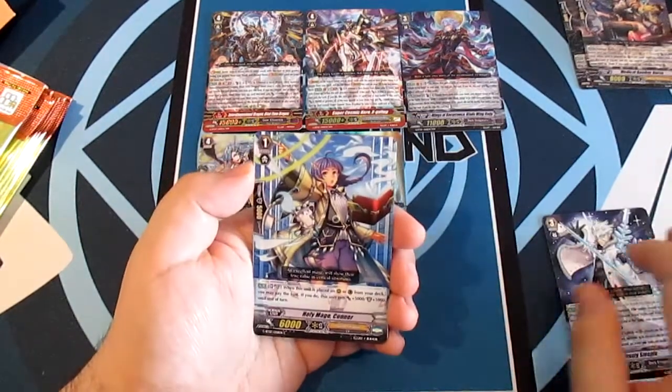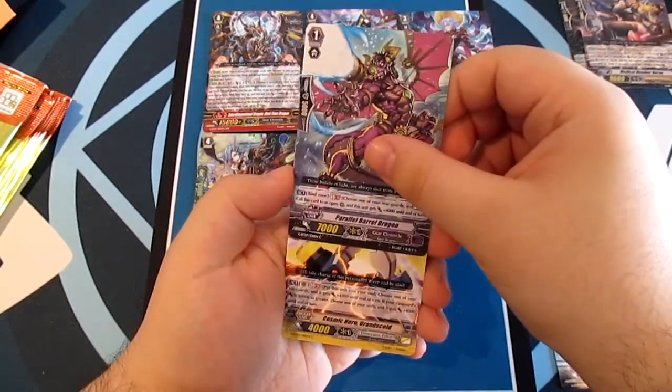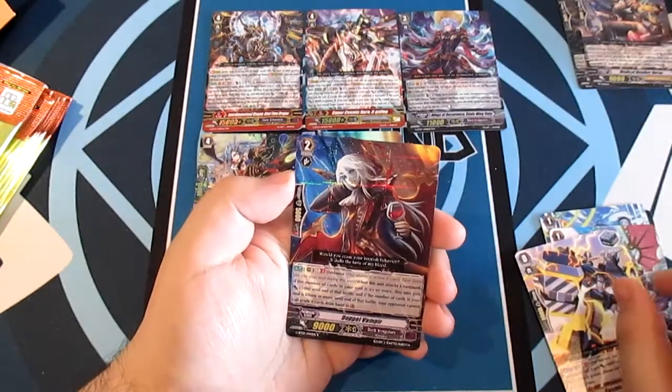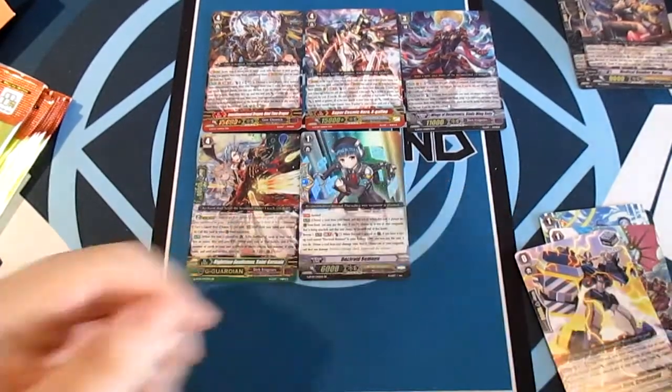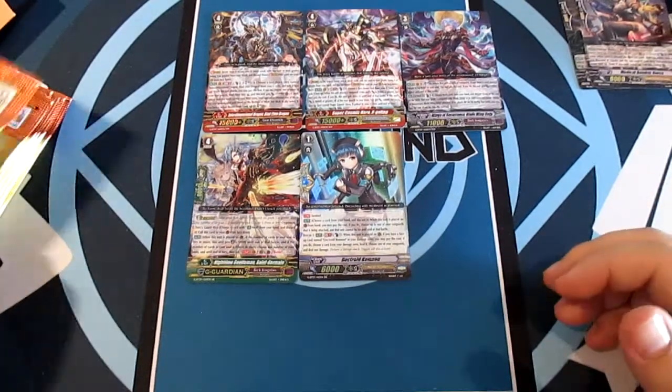Frosty Steeple, Holy Mage Connor, Parallel Barrel Dragon — I love Barrel Dragon — Cosmic Hero Grand Scald, and a rare Doppel Vampyr for Dark Irregulars.